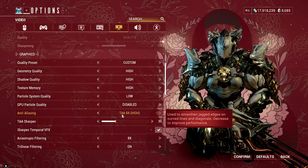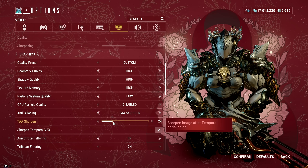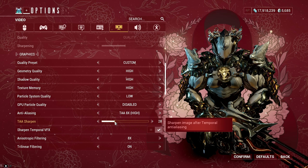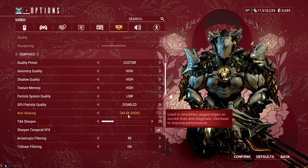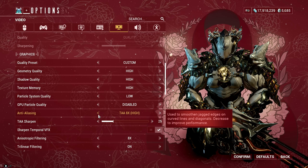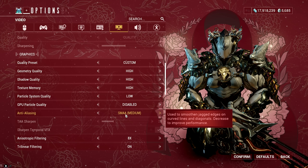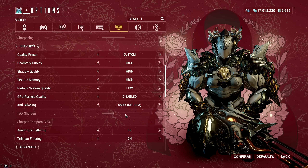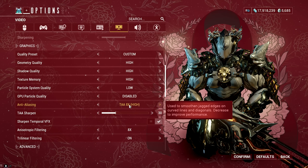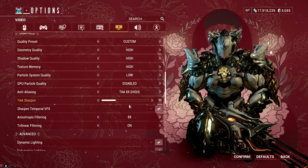For Anti-Aliasing in the in-game settings, I have it at TAA 8x with a sharpened percentage of 30, so I can get that crisp and clean-looking Warframes, weapons, enemies, and other visuals in the game. Having this at the highest values depends on your PC as it will affect performance. The most optimal is the medium setting, where the graphics also look great and help performance. But if your system can handle it, crank it to the highest value — just don't sharpen too much as it will destroy the textures.